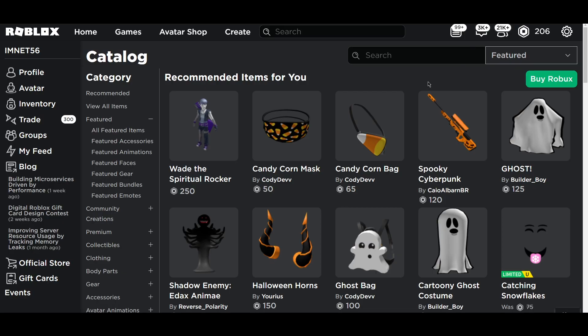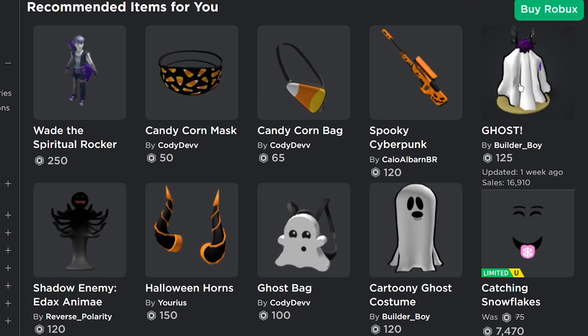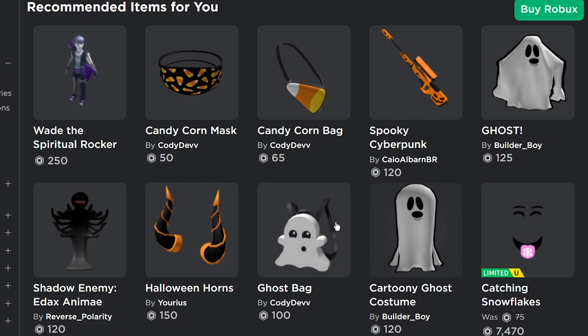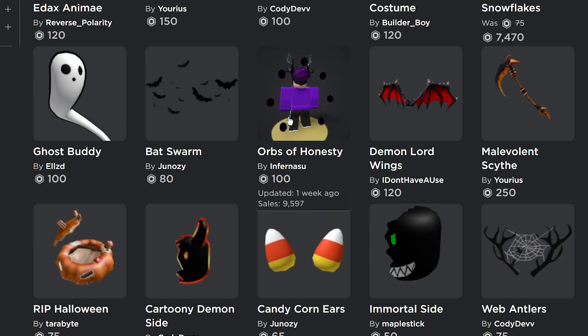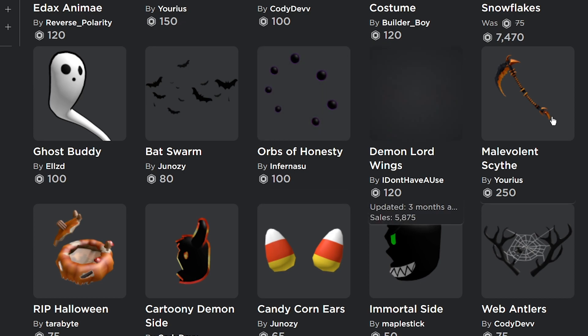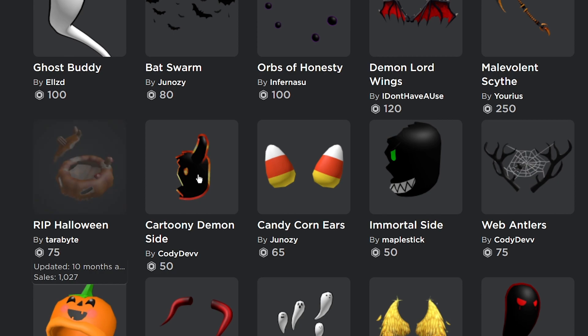We've also got some items already in the catalog — you guys have probably seen them but there are some really cool Halloween items in here. There's stuff like the Candy Corn Mask, Candy Corn Bag, ghost animations, Ghost Backpack, Cartoony Ghost Costume, Halloween Horns, Ghost Body, Bat Swarm, Orbs of Honesty, Demon Lord, Malevolent Sith, and a Halloween Cartoon Demon.